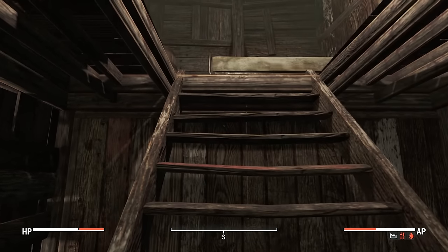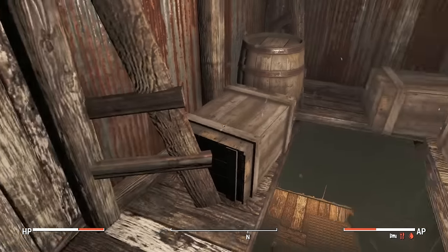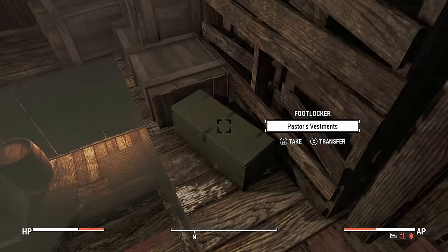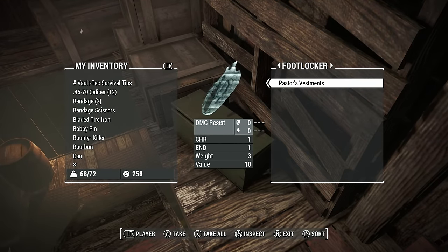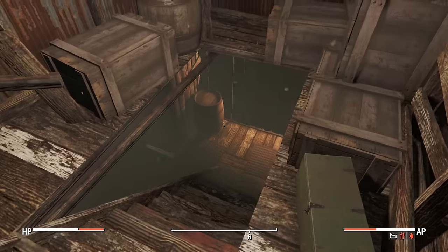There's a way around here - a few things we could potentially steal. In my next upgrade I'm definitely getting sneaking perks. There's a bed we can sleep in. Pasta's vestments - if we wanted to dress up as a pasta for some reason. Champer's journal: 'You've got plenty of sketchy characters here but one that needs watching - calls himself The Buyer. Man's got cash out the ass. As long as he keeps paying, for the most part he just hangs around buying scrap off local scavers. Beats me what he wants with all that junk.' Interesting.